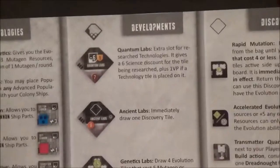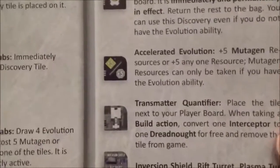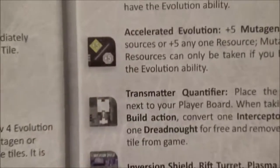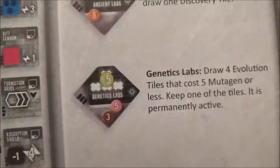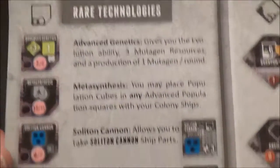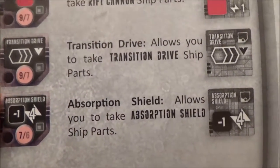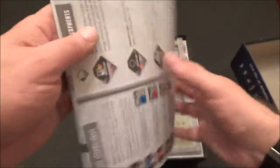There's a whole new set of rare technologies, new developments, new discovery tiles. Looks really, really interesting. I had heard about the Plasma Turret — and there's one of these other ones I heard about, just insanely powerful, maybe a little OP. But I guess if it takes a lot of work to get it, then it's worth it. It's Genetics, Soliton Cannon, Rift Cannon, Transition Drive, Absorption Shield — some crazy, crazy stuff here.